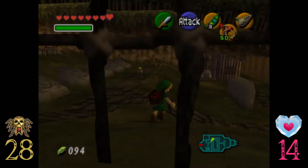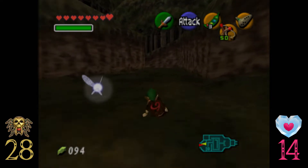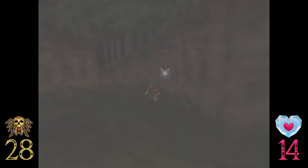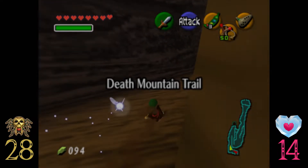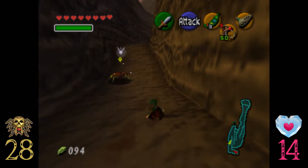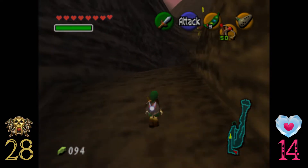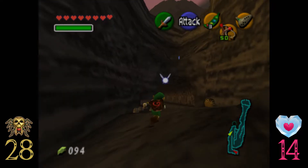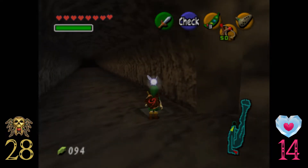Now we want to start heading up the mountain trail. We'll skip to the entrance of the trail - this time not for any gold skulltulas, just ignore these tektites. We'll go plant this bean over by the soil spot in front of Dodongo's Cavern, which is right in front of this Goron too.